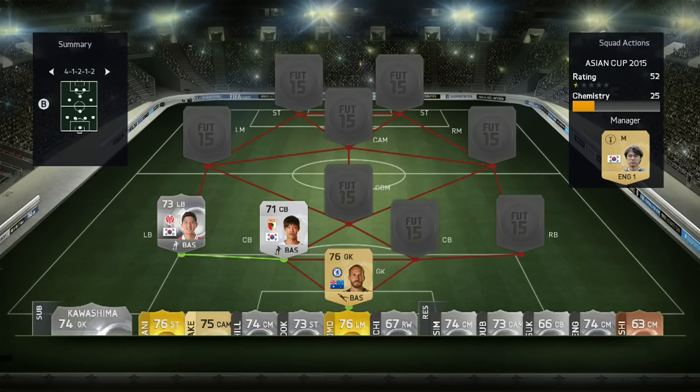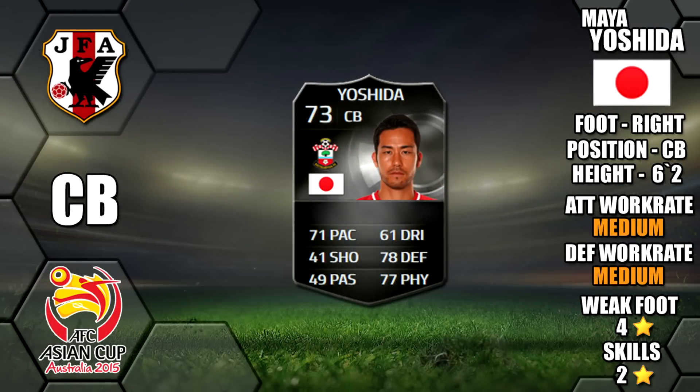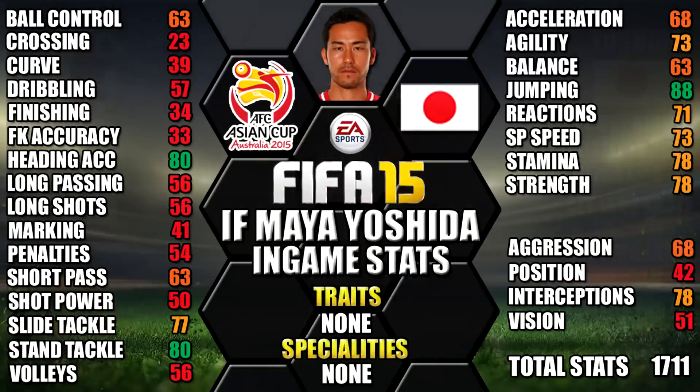His centre back partner is Inform Yoshida of Japan. He's right footed, six foot two tall, has medium-medium work rates, a four star weak foot and two star skills. His standout in-game stats are his 88 jumping, 80 heading, 80 stand tackle, 78 strength and 78 interceptions.